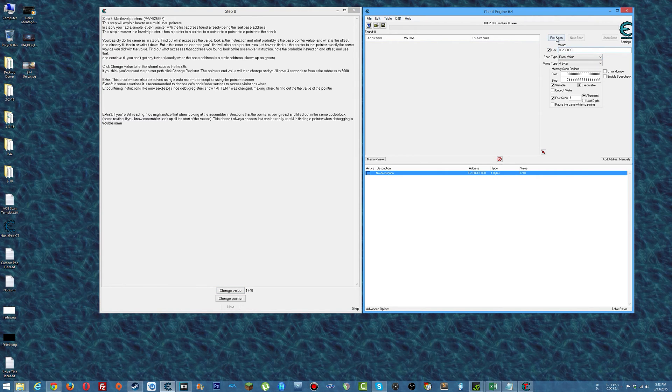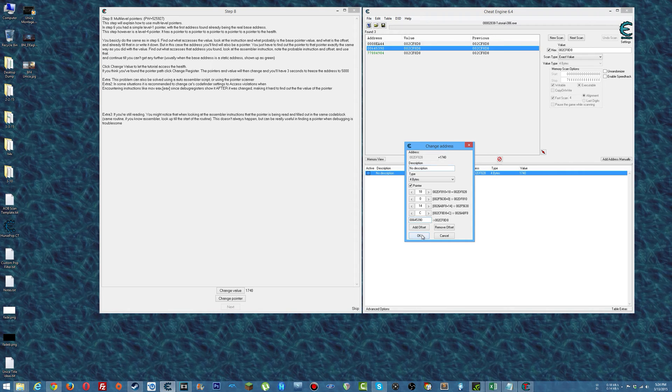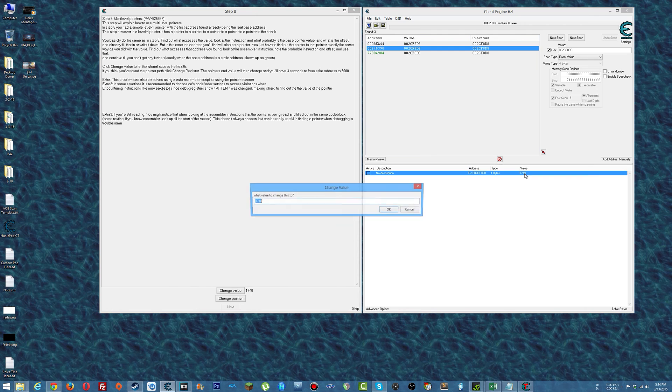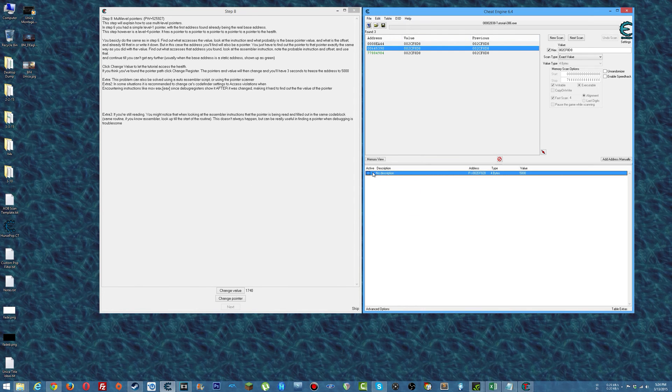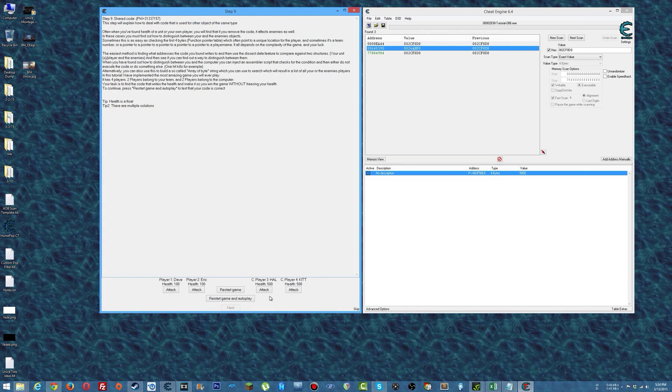New scan, first scan. Add offset — 18, 0, 14, then C. 0, 0, 6, 4, 5, 3, 9, 0. Say OK. Now it wants us to change it to 5,000 and freeze it. Boom — freeze it, change pointer. Wait a few seconds — and voila, there we go, good to go. Now we've got shared code — this is the final one.